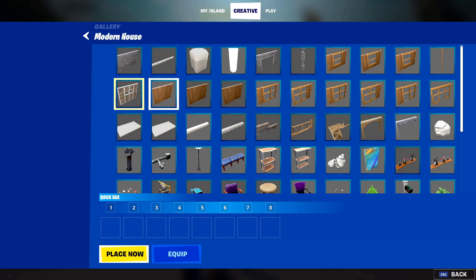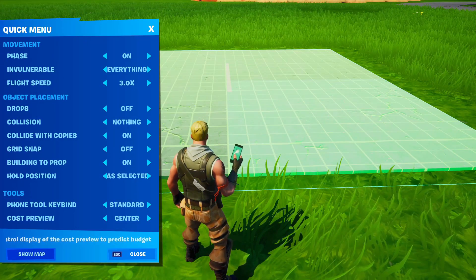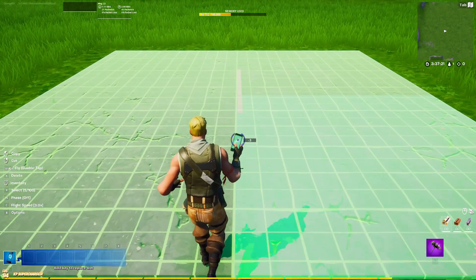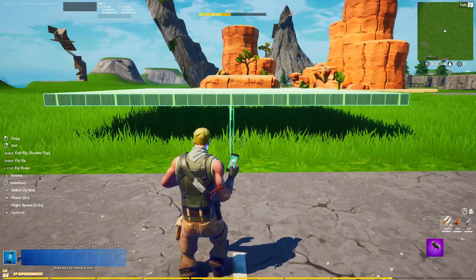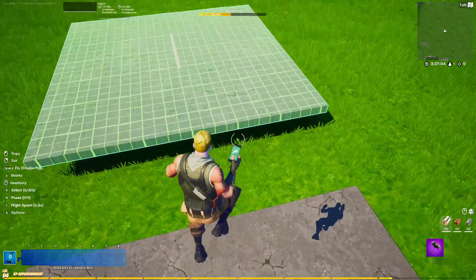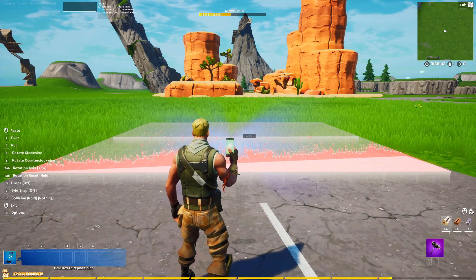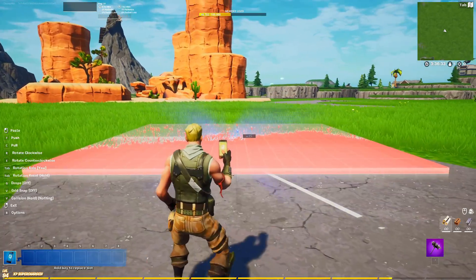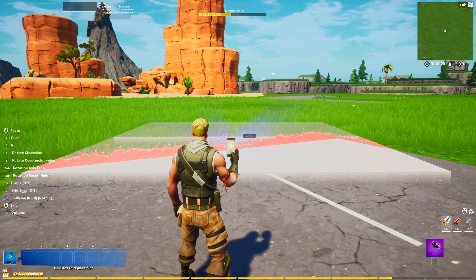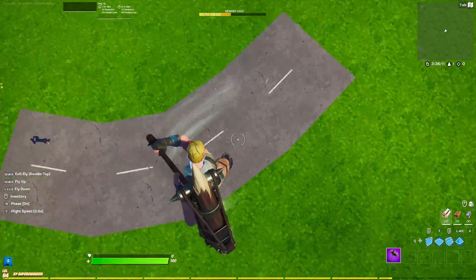If you're curious what piece I used, I went into the modern house gallery and picked up the garage door piece. I'm going to demonstrate that you can even multi-select this. And this is where it gets super tedious — this might not be perfectly level, it's a little above, but you know, this isn't a serious map so I honestly care less. Look — now we have a road with kind of painted lines in it.